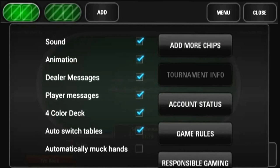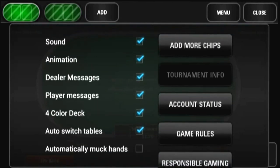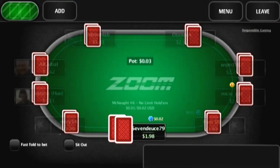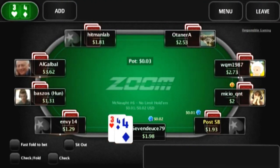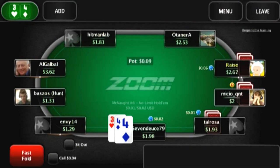You'll find a lot of the basic options that you'd find in the PC client, such as four-colored decks and animations, although there are a few options like custom bet-sizing options that are missing. The gameplay itself is actually rather smooth, especially considering it's running on a mobile phone. It does have its laggy moments, but usually they're pretty brief.